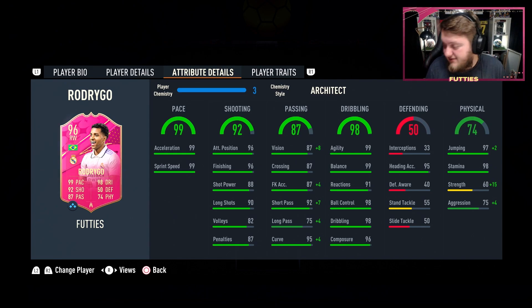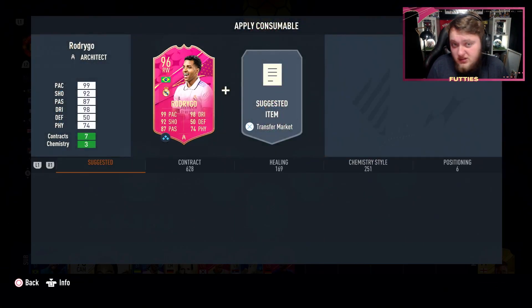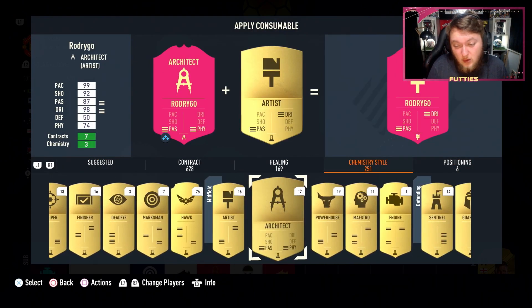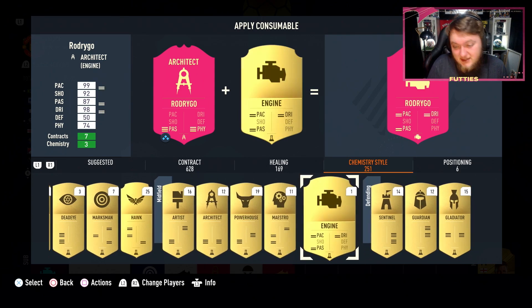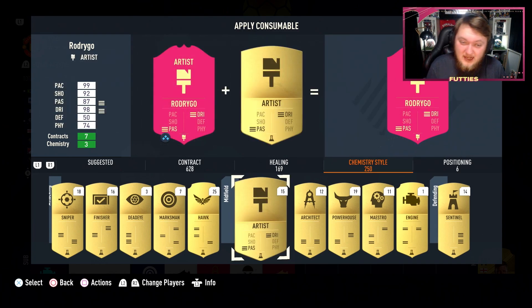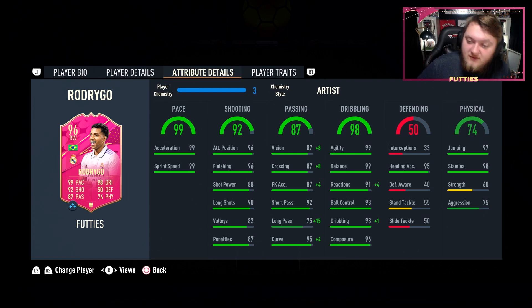For the chem style, you want to avoid boosting his shooting - don't boost his shot power. Something like an Engine or an Artist works well. We applied the Artist to have a look, and it's arguably better than the Architect because of what it does to his reactions, going up to 95 vision, crossing, and then up to 90 long pass.